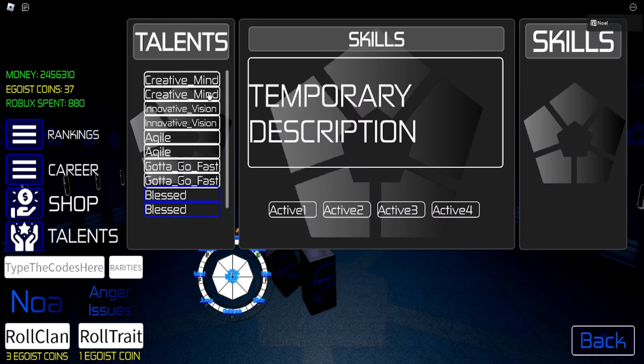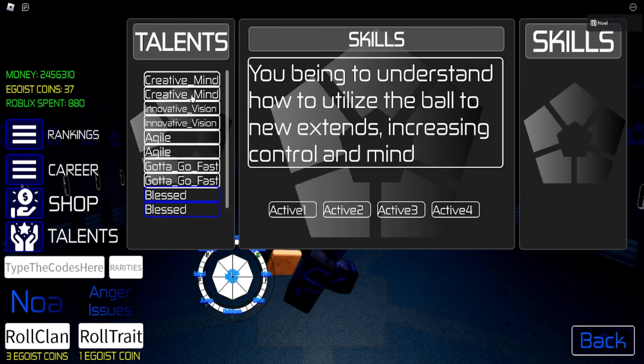We also have talent cards. These now give stats, so instead of having gems we've completely gotten rid of that system. It's all stat-based, all card-based, and it's completely random what cards you get — however you will get a certain selection based on the build you've chosen.